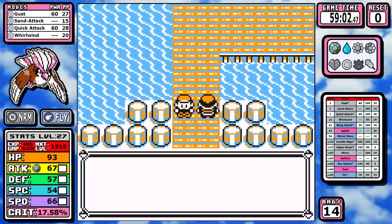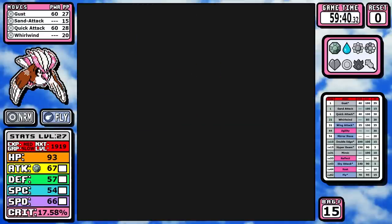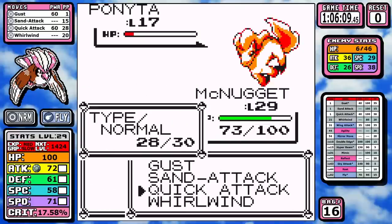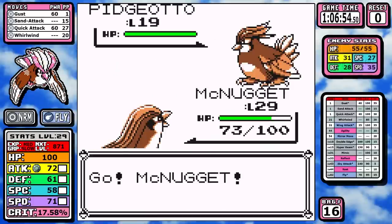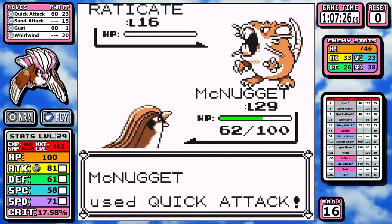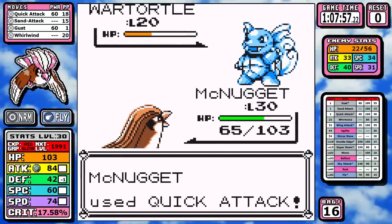Down on the SS Anne, we have to talk about perhaps the worst thing about Pidgeot: it doesn't get Body Slam. It's a huge blow, especially going against Surge without it. I pick up a lot of extra battles, including an optional Rare Candy via the Gentleman fight. After a clean Rival 3 at level 29 — going straight damage, no Sand Attack — the extra training earlier was specifically so I could hit level 30, which I figured would be the key damage-rounding number for Surge.